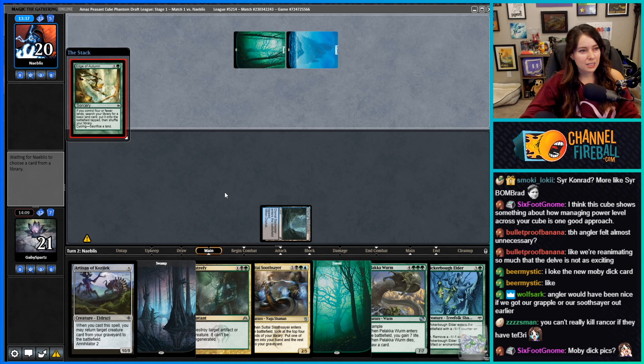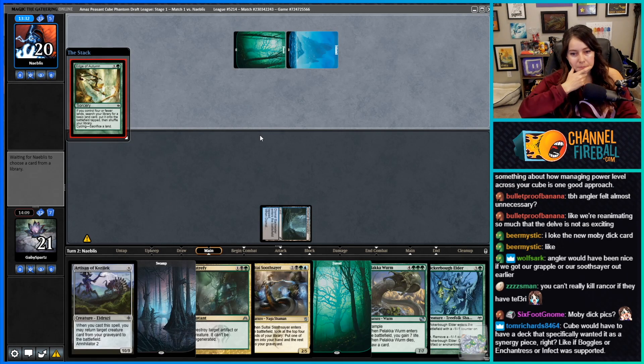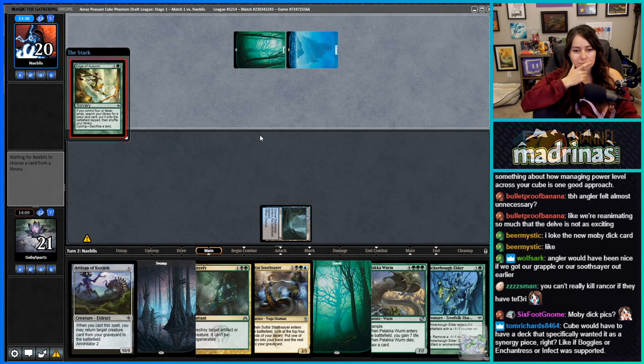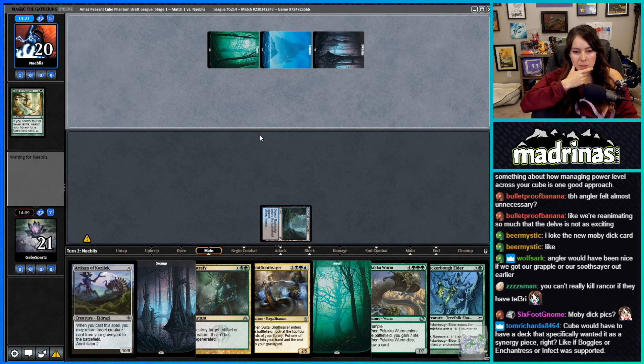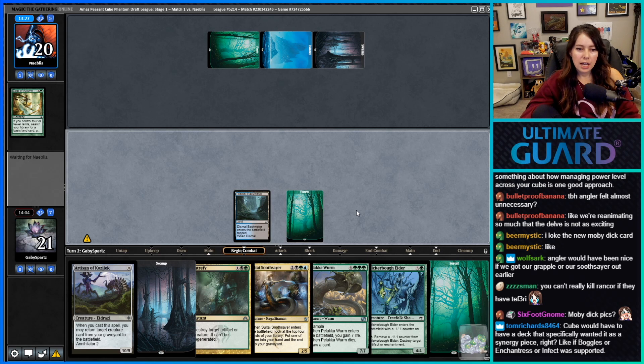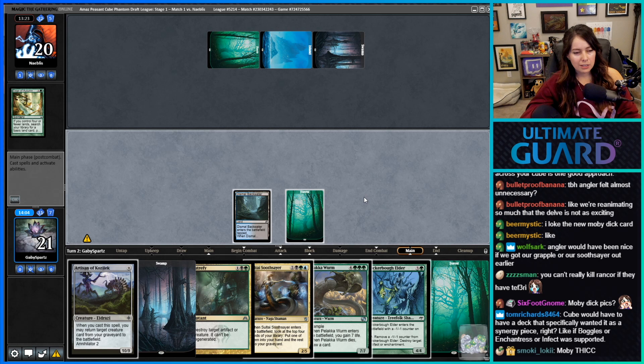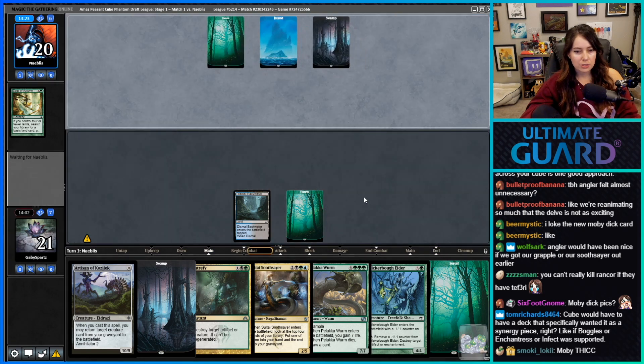That's a cool combo. They got the cool Rampant Growth. For cube a deck would have to specifically want a synergy piece for Rancor — like if there was a Boggles deck then I could see it. Aggro is not super viable in this cube, which makes a card like Rancor just a little bit worse.